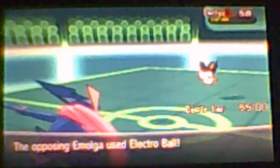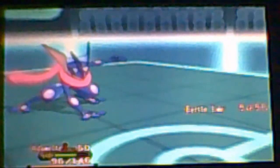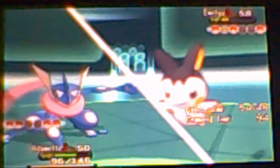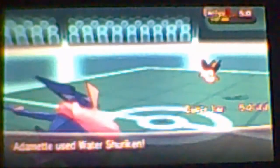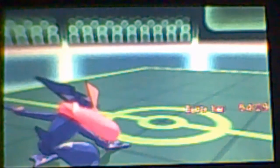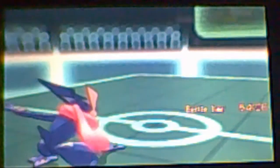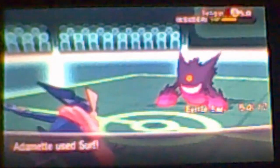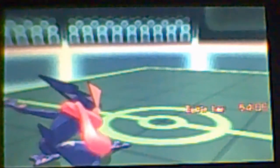In comes Emolga. Thankfully I am faster — he goes for Electro Ball but since I'm faster that doesn't do anything. Greninja is looking good, another Surf takes it down. I wanted to use Water Shuriken because it looks cool and reminds me of Street Fighter. Now in comes his sleeping Mega Gengar, and Surf easily takes it down — I'm faster thankfully. Mega Gengar is down; that thing looks like a beast.